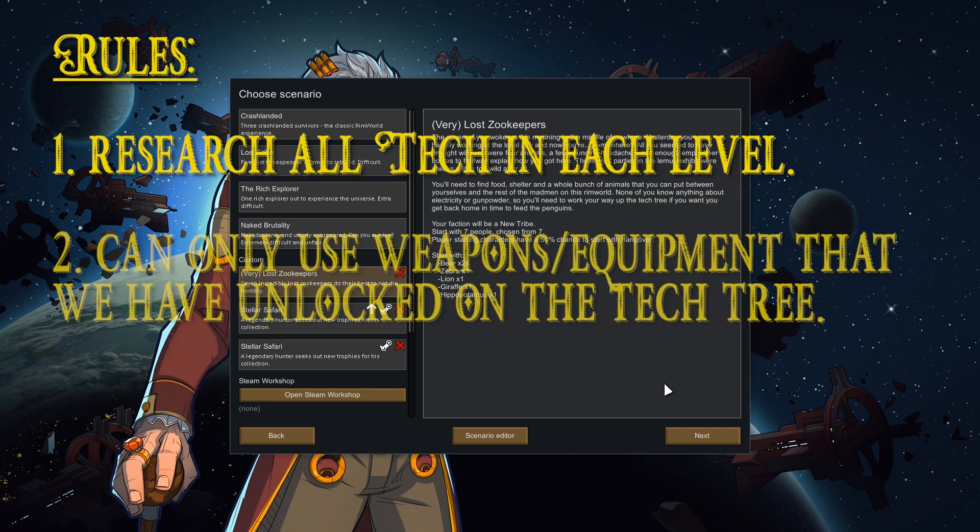Flowing from that research restriction, we're also only allowed to use tools, weapons, and equipment that we manufacture ourselves or trade for. We're also not allowed to use the Mending mod, meaning if we want to sell clothing we either strip it off live enemies or manufacture it ourselves. The same goes for guns — if enemies drop usable guns, we can smelt them for resources or sell them, but we cannot equip them directly. Basically, until we have the tech level unlocked to use a certain weapon, I'm not going to allow my colonists to use it.